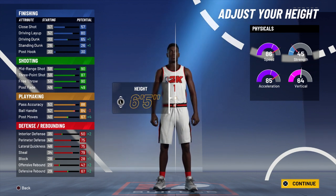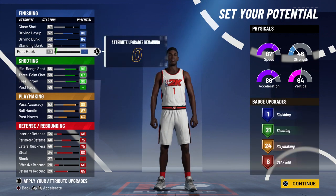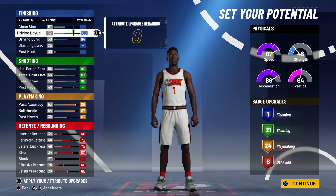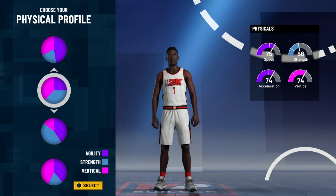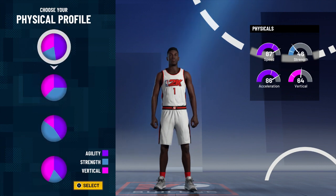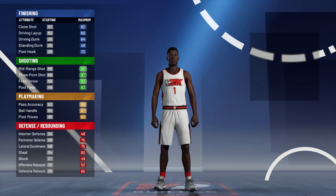This is exactly the same thing as last year — playmaking shot creator. The names are very similar. Are there new names? We don't know yet, but the names are coming out very similar; this will probably still be a playmaking shot creator. Overall, this is a very, very similar build structure. The physicals are exactly the same. Same layout. Everything is similar.